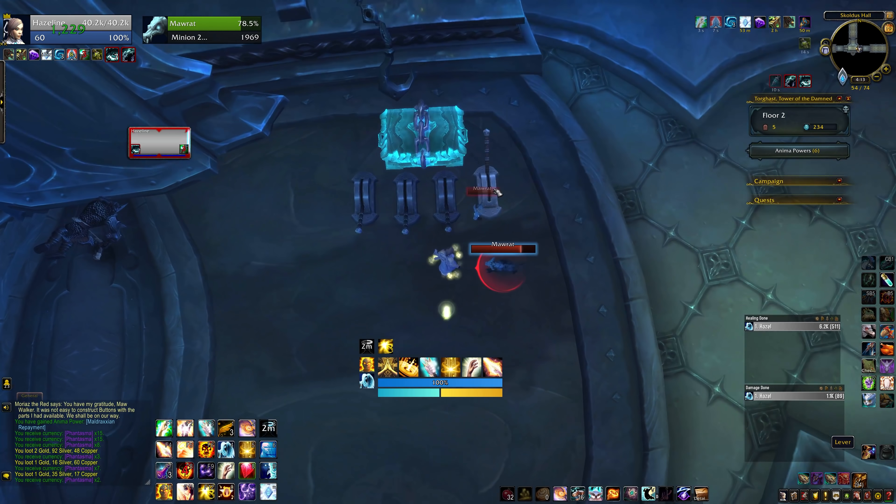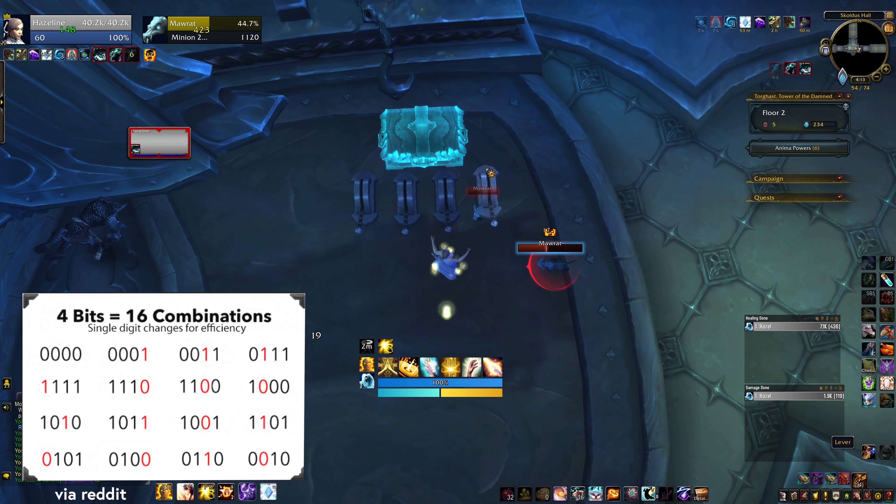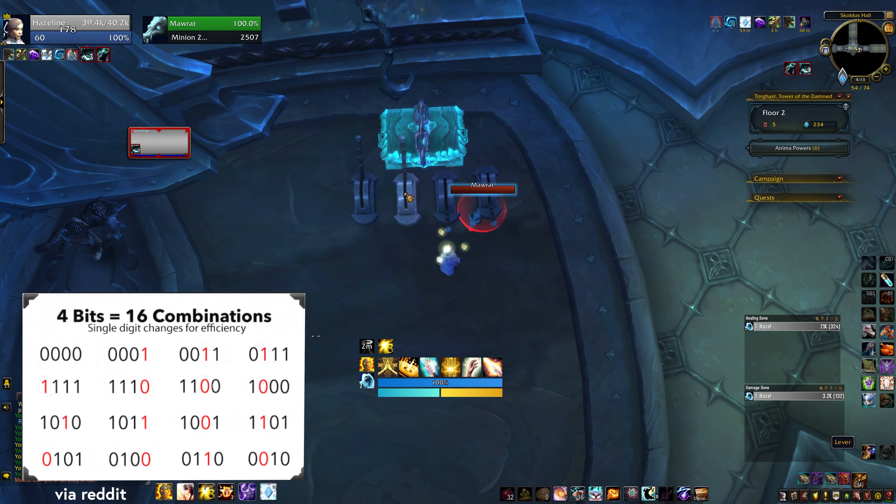For the levers though, you do have to brute force it — there is no special trick. There are 16 possible combinations, and the fastest way to try them all goes in a specific order; I found a graphic online for this. To be honest, I usually get about halfway through these, and if I don't already have it I get kind of flustered and just start clicking levers at random. I don't recommend that, but it does work eventually.